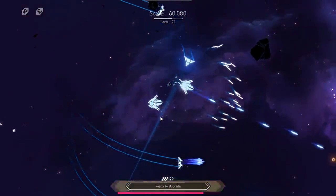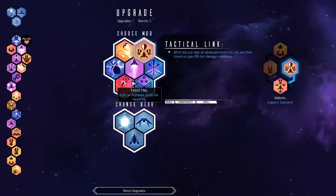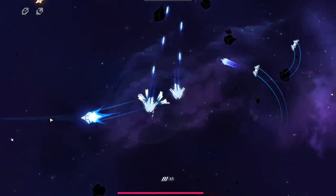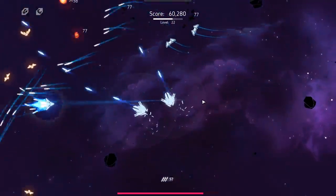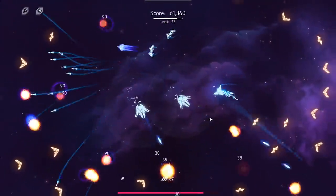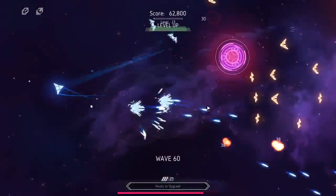We have another upgrade available to us. I can kind of outmaneuver or get tactical link — I'll go with outmaneuver this time. There we go — gives them even more dodge. Time to just send missiles everywhere and cleanse the area of all things hostile.